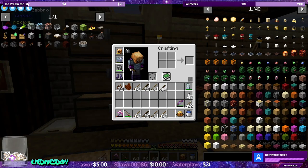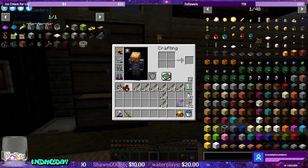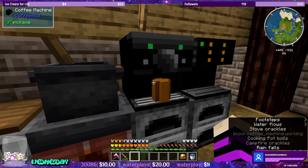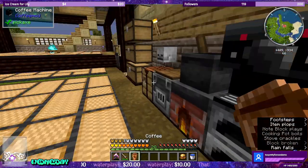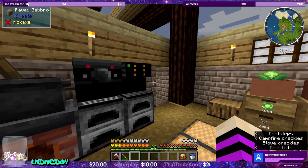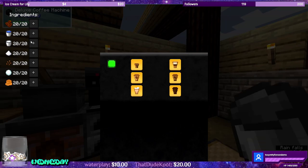We're going to start off with making all of the items required for it. Oh, and I found out how to make this coffee machine work — you right click it with a coffee bean. There we go. Coffee, let's go! Also, I found cocoa beans in a jungle. I can put that in here real quick since we're doing that. And fill that back up.